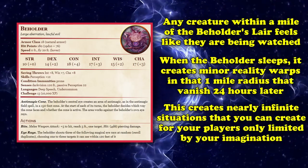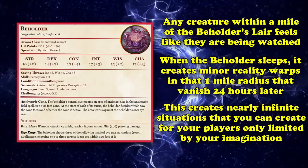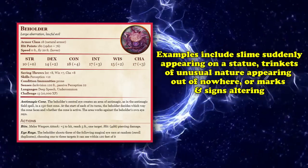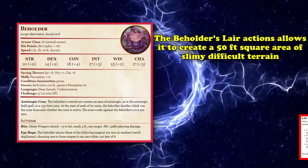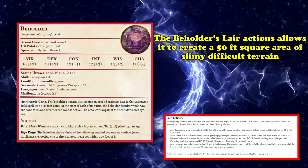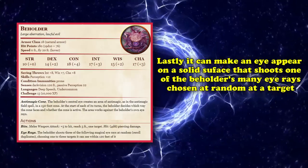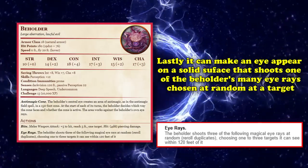The reality warps give free reign to make any minor impossible event happen to players as they approach — slime appearing on a statue, marks randomly changing, unusual trinkets appearing out of nowhere, and so on. The Beholder's lair actions allow it to create a 50-foot square of slimy difficult terrain, make walls manifest grasping appendages that grapple creatures passing through, or make an eye appear on a surface that shoots one of the Beholder's eye rays chosen at random.